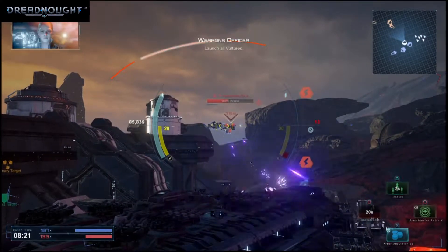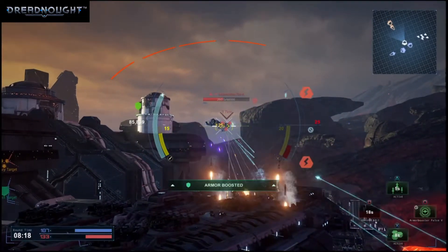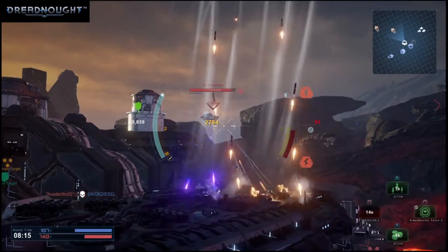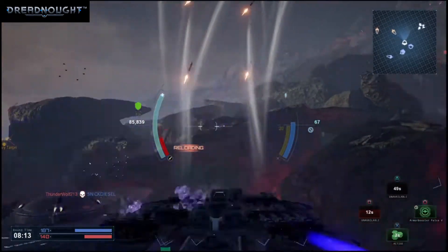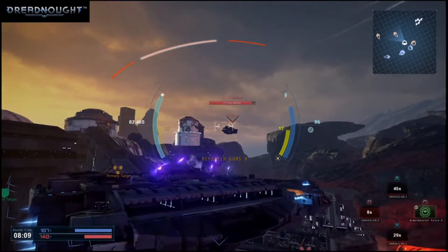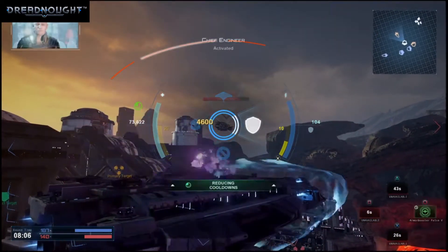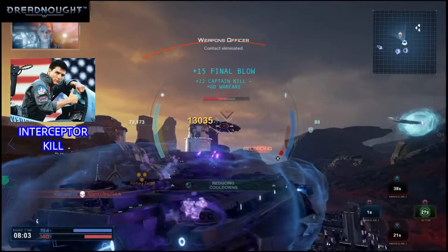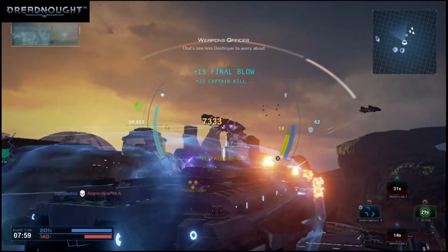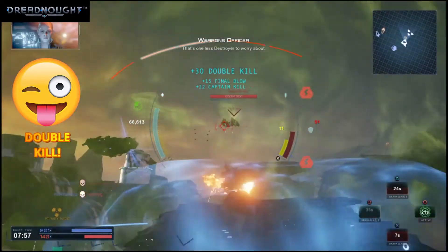Launch all vultures. Aye, let's see him get through this. Exoshell offline. Activated. Aye, Captain, activated. Contact eliminated. That's it. Enemy dreadnought is going down. One less destroyer to worry about.